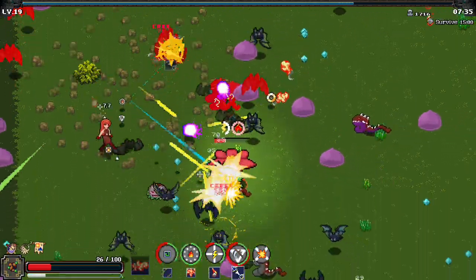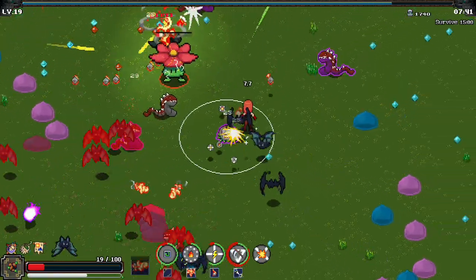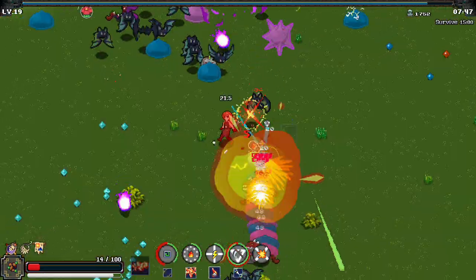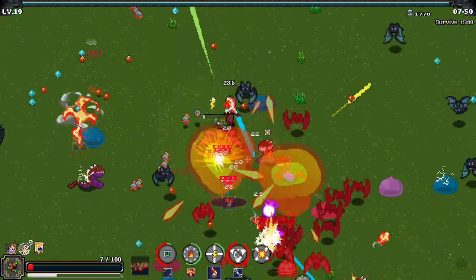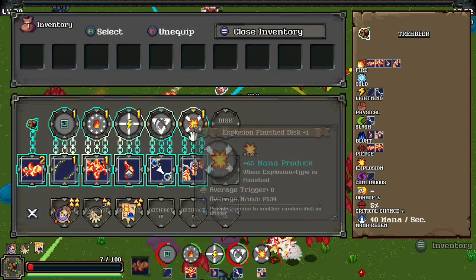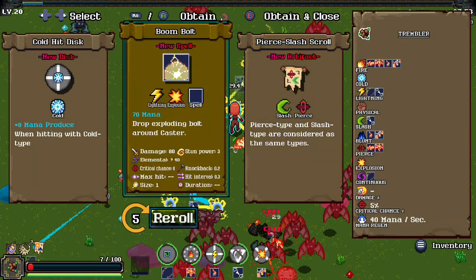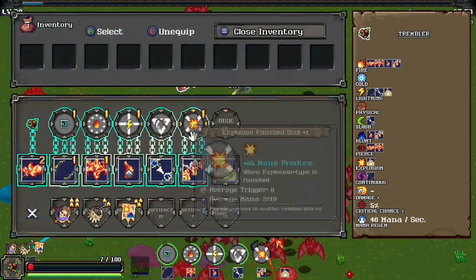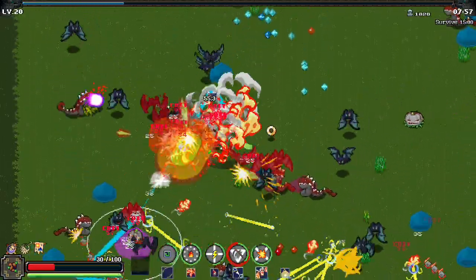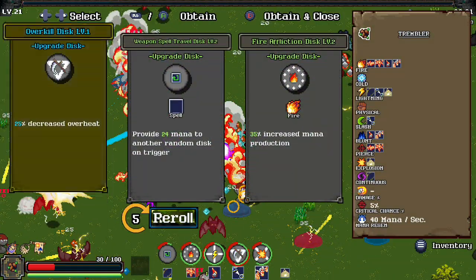We might lose this run here because I just didn't know what I was doing. But if we do lose this run, we're gonna do another one. It's gonna be a wild crustacean of a run. Did we kill this boss yet? Dear god. Fiery geyser, new pillars of fire, new spell. Drop exploding bolt around the caster — we got some health, we might be able to pull it out. Oh, a magnet! Oh my god, it's incredible. It's the most beautiful thing I've ever seen.